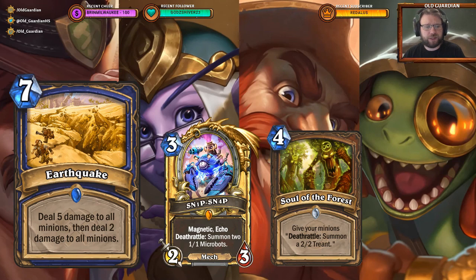But this one is a very solid board clear. Seven damage overall — just shy of killing a giant, unfortunately, so not quite ideal in that sense. But this solves the major problem Shaman has had dealing with stuff like mech deathrattles, like Snip-Snap and Replicating Menace, and with other deathrattles like Soul of the Forest deathrattles. Earthquake is a sweet answer to those.